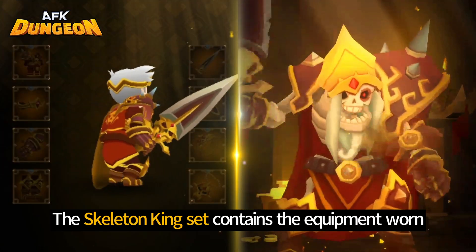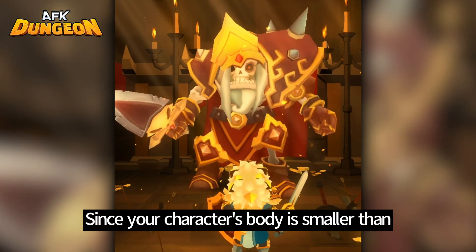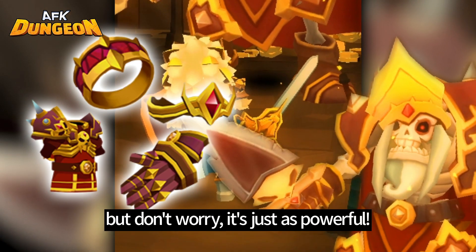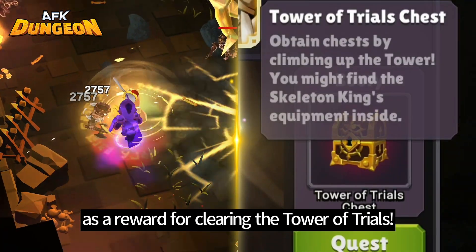The Skeleton King set contains the equipment worn by the Skeleton King himself, who appears in the opening. Since your character's body is smaller than the Skeleton King's, the size of the equipment is obviously smaller. But don't worry, it's just as powerful. You can get the Skeleton King set as a reward for clearing the Tower of Trials.